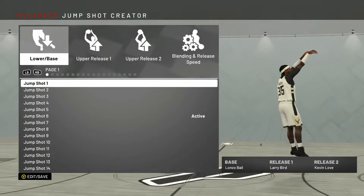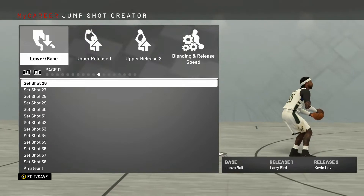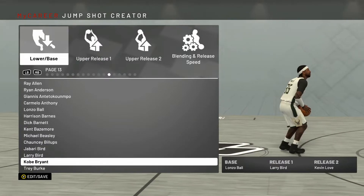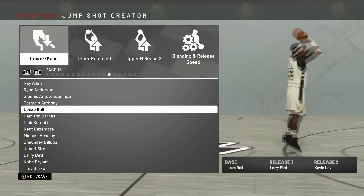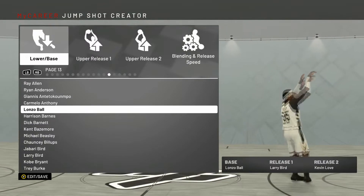So for the base, I used Lonzo Ball, and I'll show y'all why I used it. I literally made the jump shot because I just needed something. I used Lonzo right here because y'all see he don't jump high, but it looks smooth. Lonzo Ball.